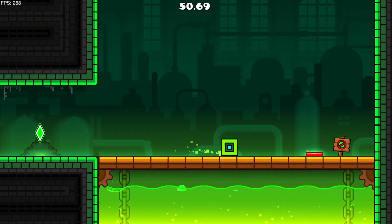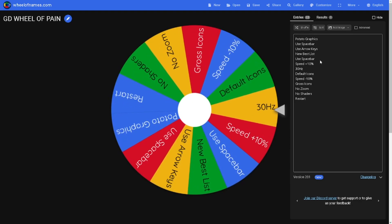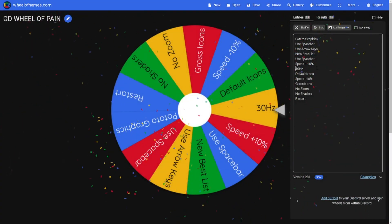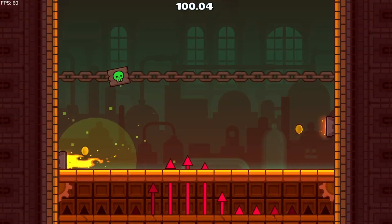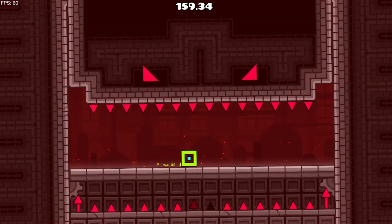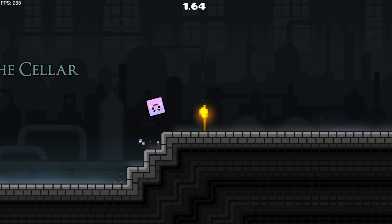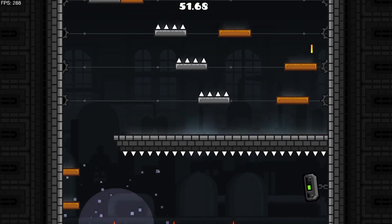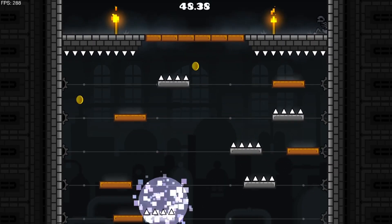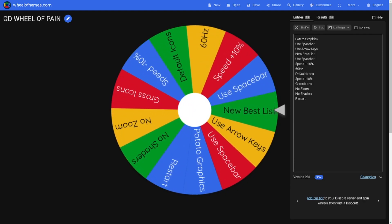All right, round number two, here we go. Oh my god — well, this actually needs to be changed because it won't let you go below 60 hertz. Oh my god, use spacebar, okay. I did it, let's go! All right, here we go, this one is gonna take a bit. New best list — all right, so now what this means is I have to get a new best on a list demon.